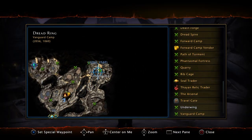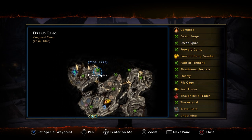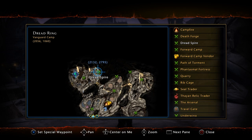Head over to Phantasmal Fortress, which gives marks of union — so if you need lesser marks of union, this is the place to go. Then we have the Death Forge, which gives marks of stability — if you need lesser marks, greater marks, or regular marks of stability, the Death Forge is the place to go. And if you want marks of power, lesser marks of power, or greater marks of power, the Dread Spire is where you want to be.